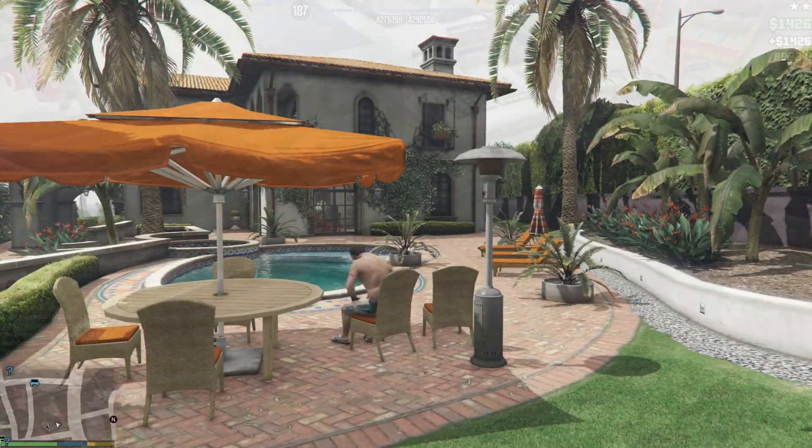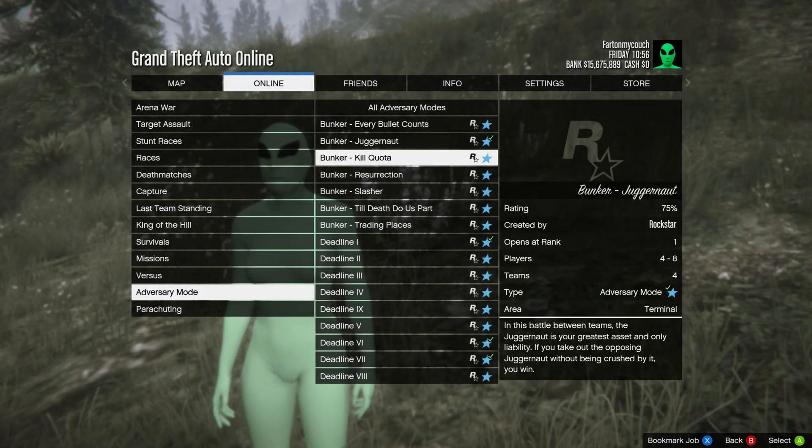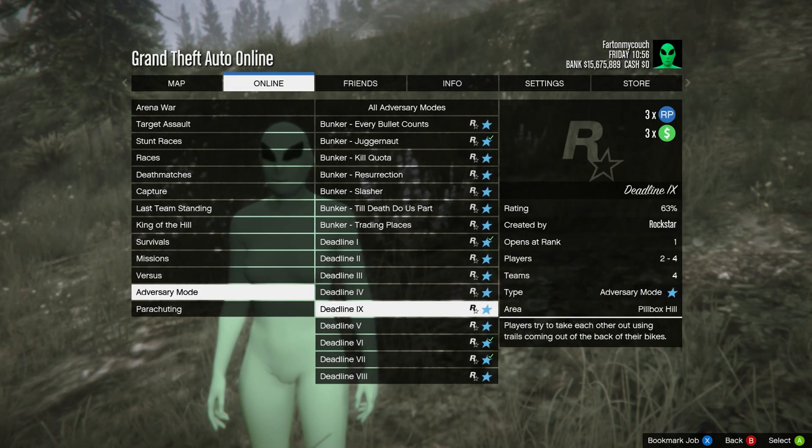Pro tip right here: when you guys jump into GTA 5 Online, go to story mode, then go to online and go to a close friend or invite-only session. Once you get into the session, go to Jobs, go to Adversary Mode, and go to Deadline.